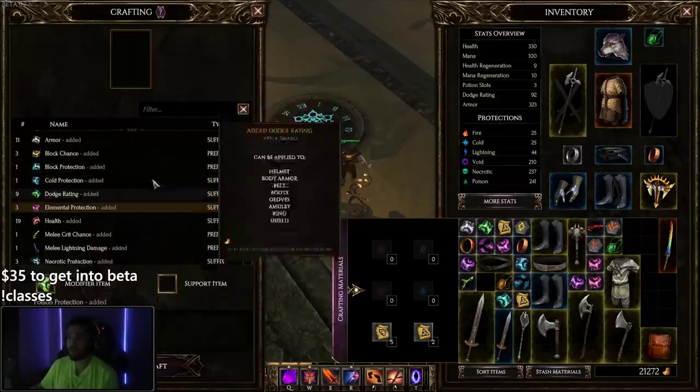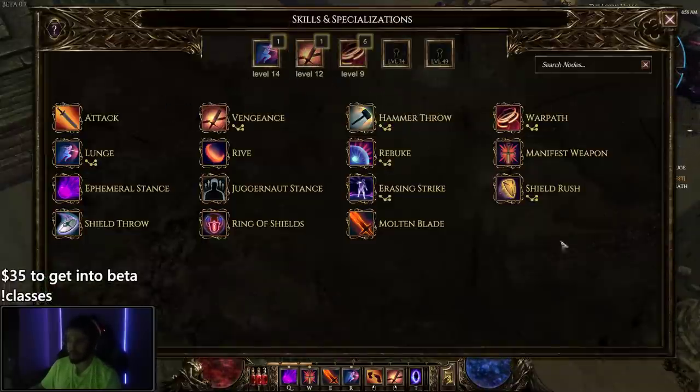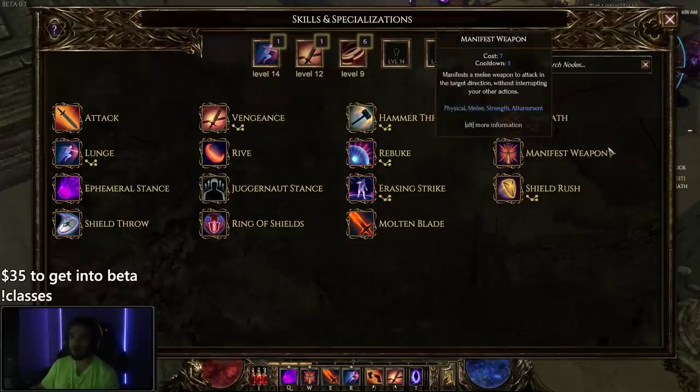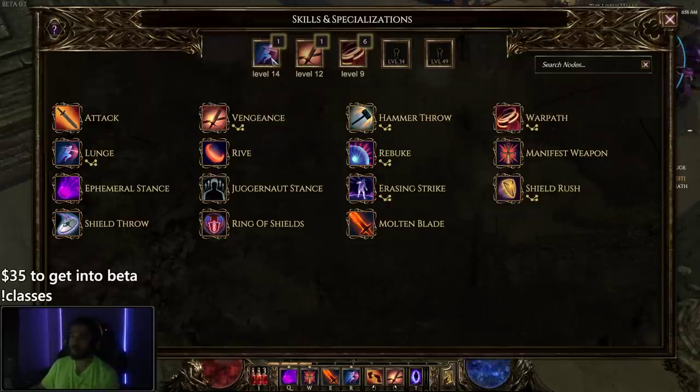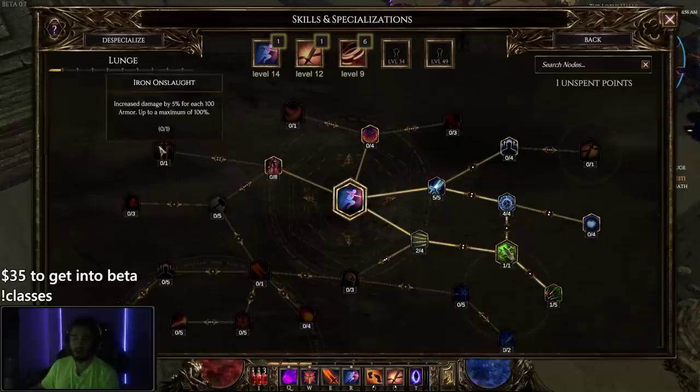Definitely a nice clean interface. One of the things about the game is the way the skill tree system works is pretty unique. Instead of your character having its own skill tree, every single one of your skills will have a skill tree — not right now in beta because they're still adding stuff, but eventually. Let's use my charge skill as an example, which is my R lunge. You can see lunge here has its own tree.